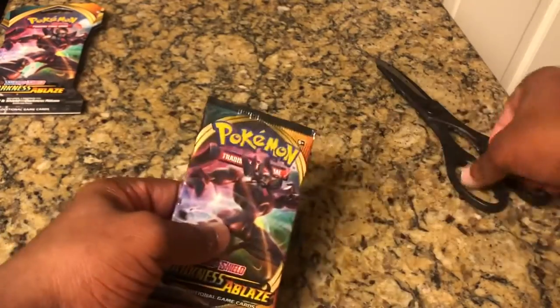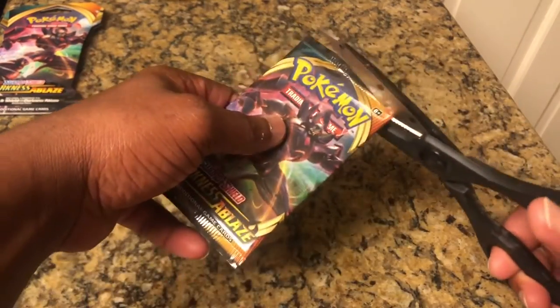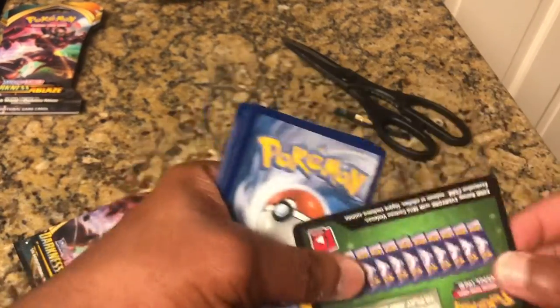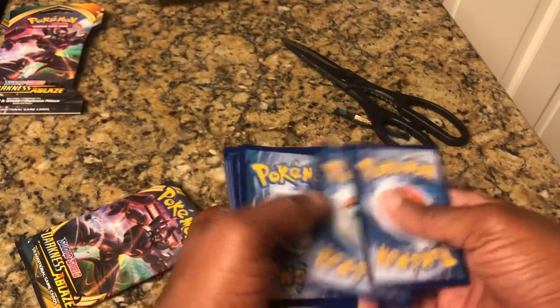All right, what we got here? Cut the seal, cut the seal. Shout out to Flossie Carter. What we gonna do with this? Get the code, pluck it and file it. All right, one, two, three, four.